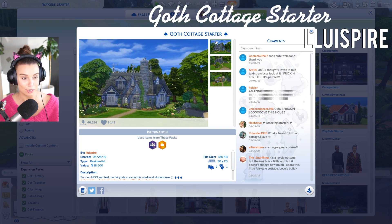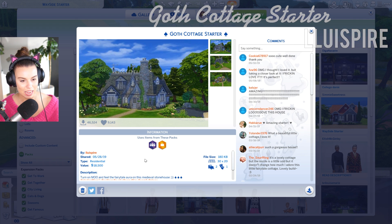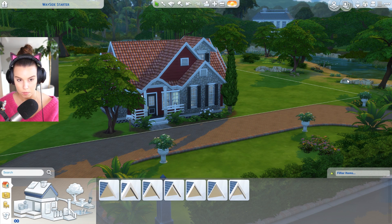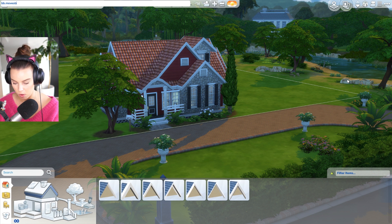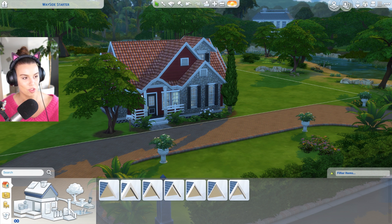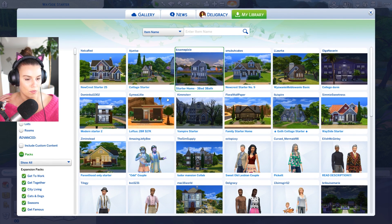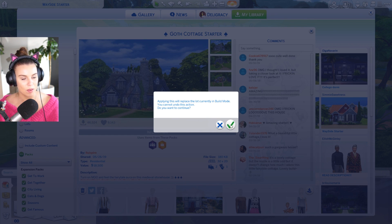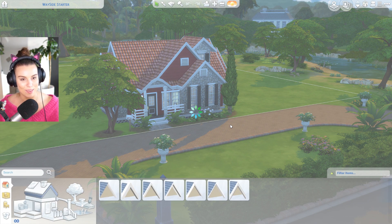Oh I love this - a Goth Cottage Starter! This is by Lewis Spire and it is 18,500 simoleons. Two bedrooms, one bathroom. The description says to turn on move objects and feel the fairy tale aura on this medieval stone house. Let's go - bb.moveobjects on. To get the cheat box up, press Ctrl Shift C. The move objects cheat allows you to intersect different objects, so you sometimes need it turned on to fully see how someone's laid down a build.